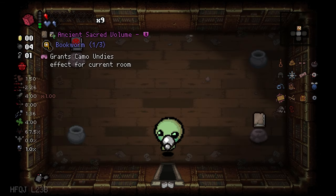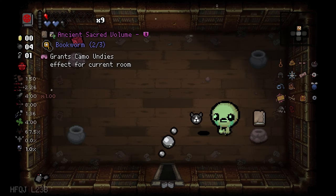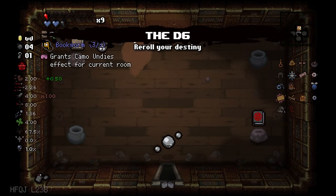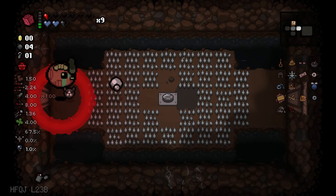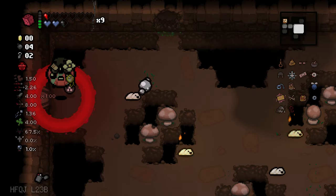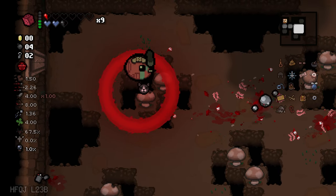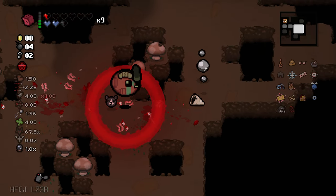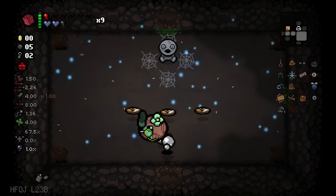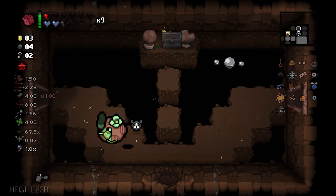Library. And satanic bible. This is bookworm. Grand Scamo undies — interesting item, I don't think it's that strong. But we will be getting a devil deal now. We have flight from the secret room and this crazy Ludo synergy — that's absolutely busted. I can just pick up every enemy. Oh my god, is it that strong normally? God damn. We are getting more coins into stone chest — why not?